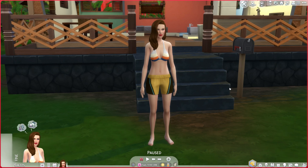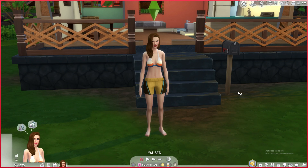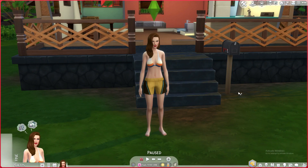Hi, this is Dawson from GamesKeys.net. In this video, I'll show you how to get the Kava root and make Kava in The Sims 4. Kava is a popular drink in The Sims 4 that can help your Sims feel relaxed and enjoy the game even more.